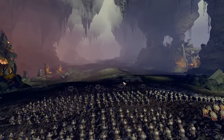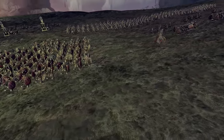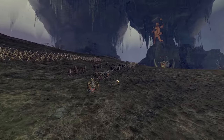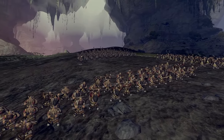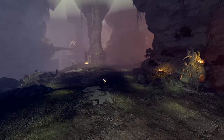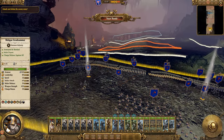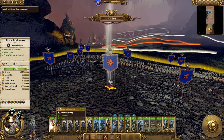Over on the other side of this cavern we've got our ally — Karak Azul — backing us up. We've caught the greenskins on their way through the underway towards us and they're approaching from either side. We've hemmed them in; they're coming from the rear while we take the brunt of the frontal assault. It's all about holding the line until our ally catches up and hits them in the rear. I'm playing on very hard, by the way, because this is one of the easier quest battles early in the game.